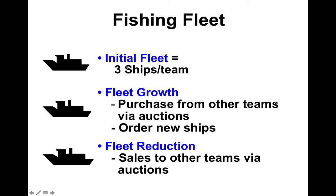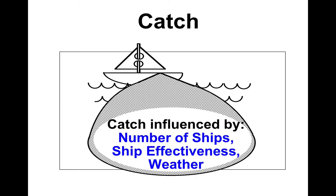Initially you're each going to start off with three ships per team, and your fleet may grow or be reduced based on your decisions. The only way to get rid of your fleet is to sell it to somebody else. The catch is influenced by how many people are fishing in those waters. There's also a bit of randomness — stochasticity — introduced in the form of weather, and that's not something you or I control. It's a stochastic process.